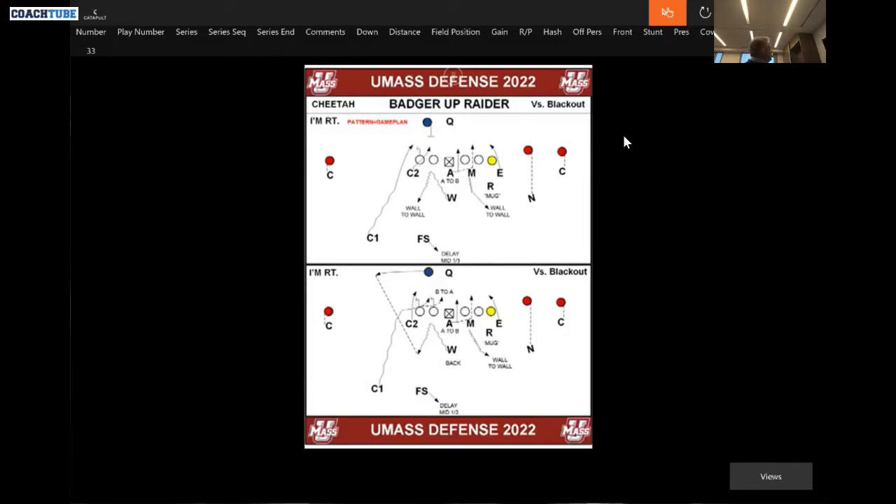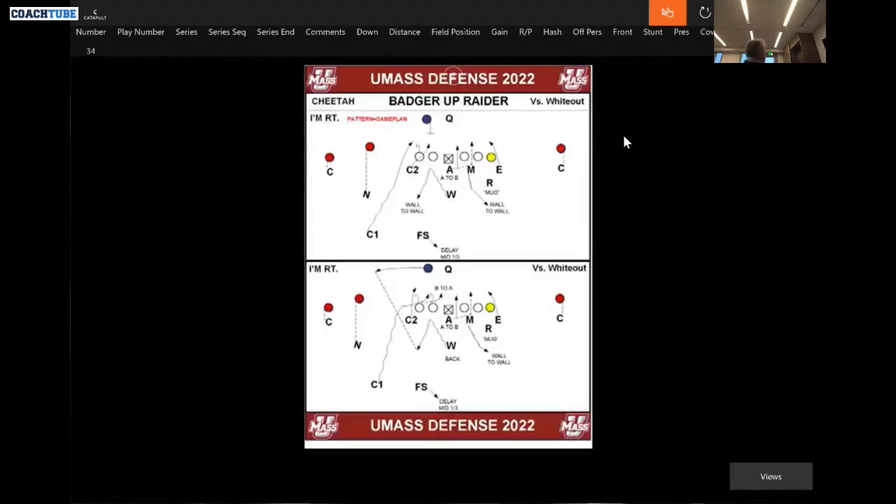Blitz simulator — we do this one exotically. There are only two down linemen on the field. We've got a Mike backer and a Will backer, and we call these guys 'cheaters,' so they're C2 and C1. If you want to rush the passer, be a cheater. That's what we're looking at. We're playing coverage, which is one of our forms of man free.